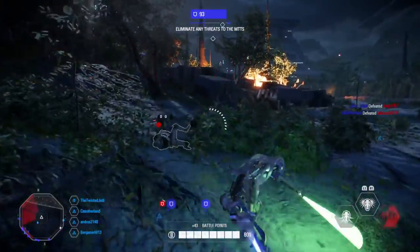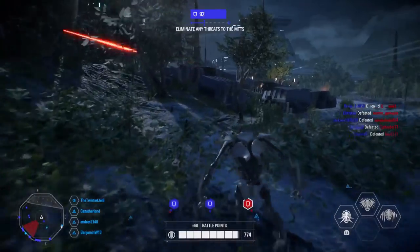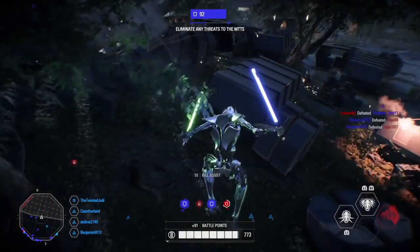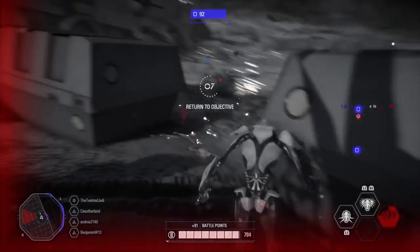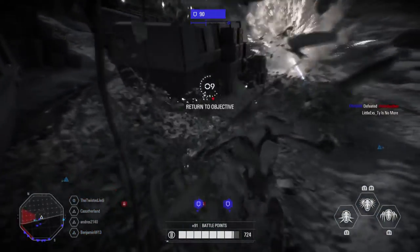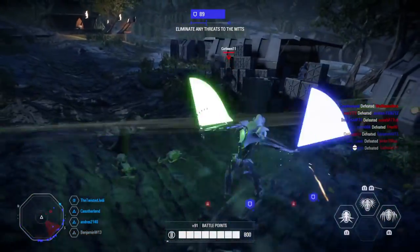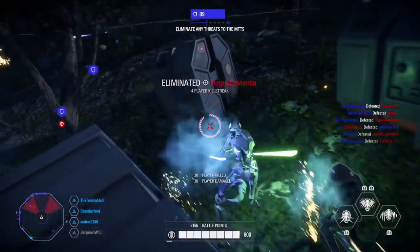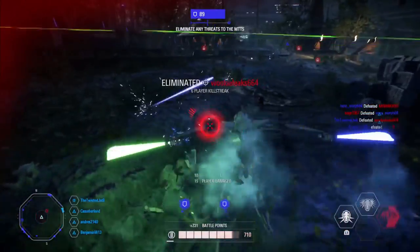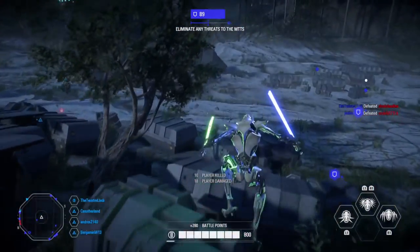His first ability is called All Out Push. Obi-Wan will unleash a powerful force blast in an area directly in front of him, damaging and sending opponents tumbling backwards. You can hold down the button to increase both the range and width of the ability. It's similar to Luke's force push but not the same — you can charge it up. I'm hoping it does at least 150 damage to one-hit infantry, and hopefully it can also be used while jumping in mid-air like Luke's force push.